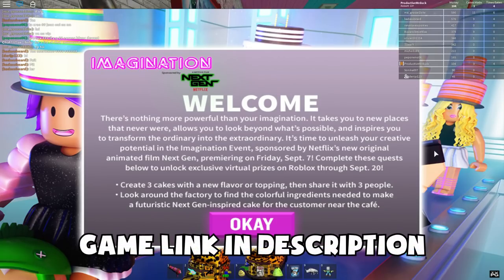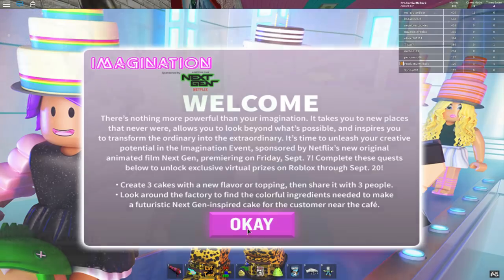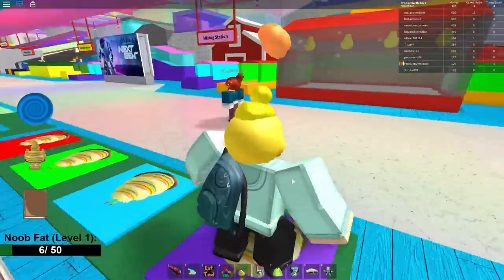When you get into the game you will have this event pop up that will tell you about the event and it also tells us about the objective. Create three cakes with a new flavor or topping, then share it with three friends. So what we have to do is make three cakes with the 7723 Topper, which is a robot from the movie Next Gen. Press OK on the little pop-up and it will take you into the game.